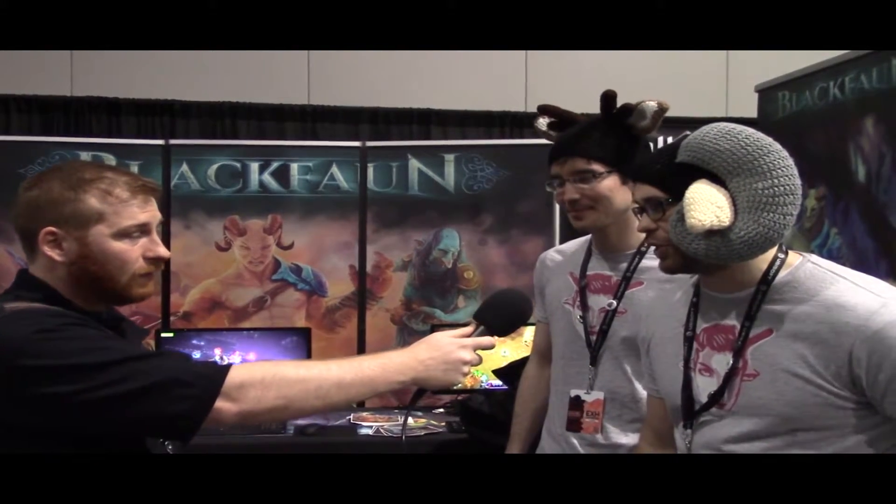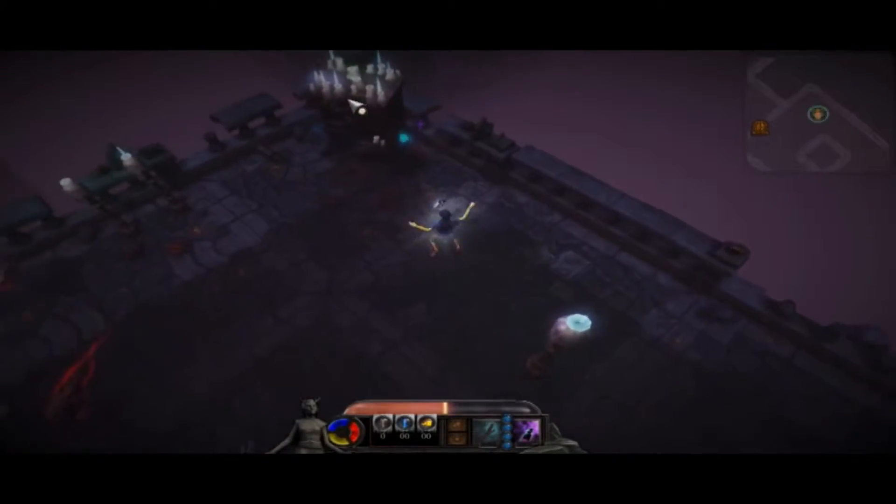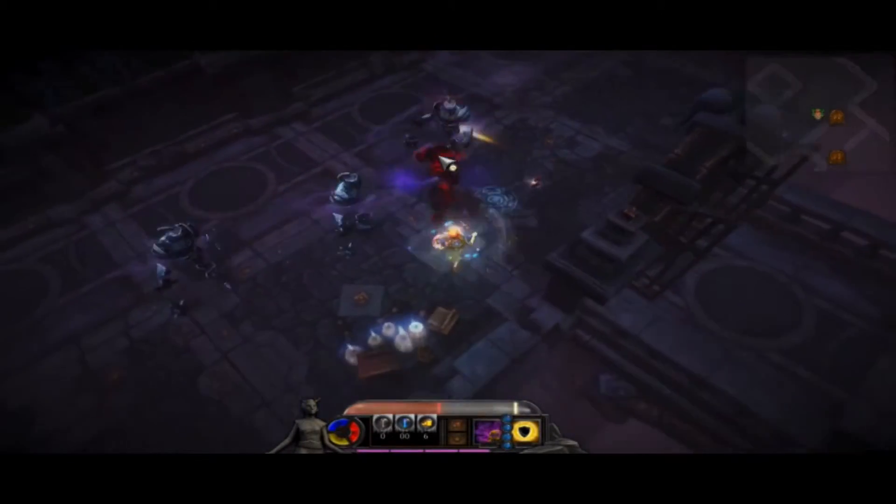So Black Fawn is an action RPG. It plays kind of a mix between Diablo and the Binding of Isaac — WASD movement, left click shoots, and right click is a force push. The enemies are all really fast, it plays kind of arcade-y. It's really fast, high skill, high intensity.